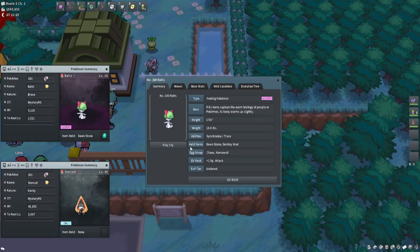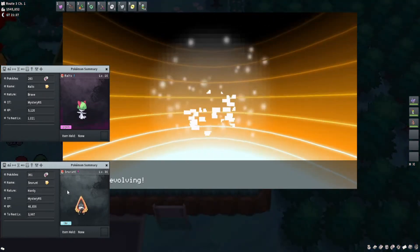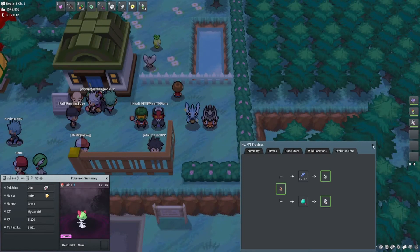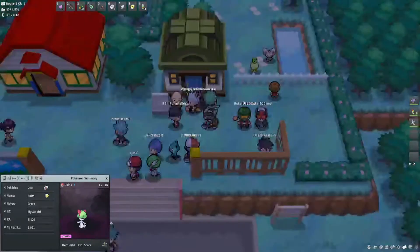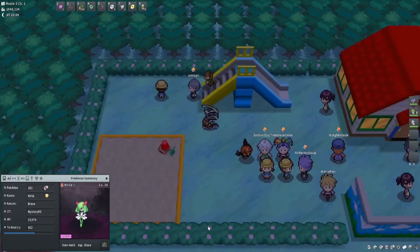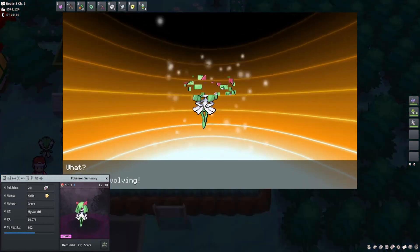The Ralts I caught was already holding a Dawn Stone, so I won't have to purchase another one. I do still need to level up Ralts into a Kirlia, so until then let's go ahead and evolve the Snorunt into a Froslass using a Dawn Stone. Keep in mind that it does need to be female. Now that we've evolved the Ralts into Kirlia, we can use a Dawn Stone on it. Keep in mind that it does need to be male in order to evolve into Gallade.